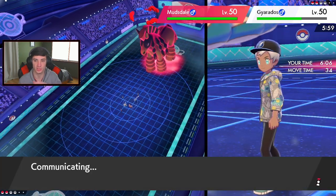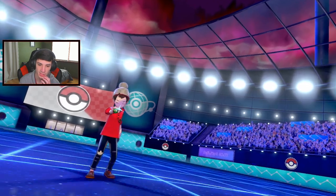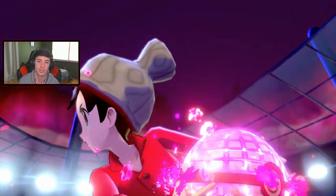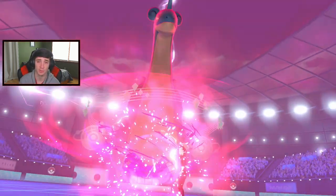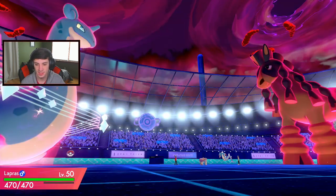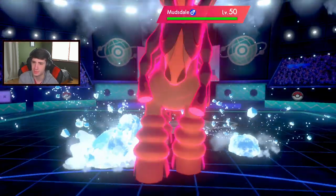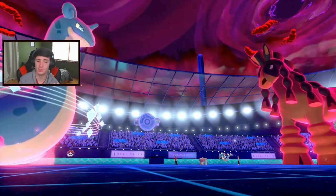Here goes our Dynamax Lapras. Gyarados might be the fastest but Lapras should be able to outspeed Mudsdale in this tailwind. Big HP with this Lapras coming in - come on, give me that winning record! Resonance - he does not guard. Big Max Lightning over there, won't be able to dodge. Is he running Weakness Policy? That's actually a good question because he wasn't Swaggered - he's got to be Own Tempo right, not Stamina. He did not Swagger him up.